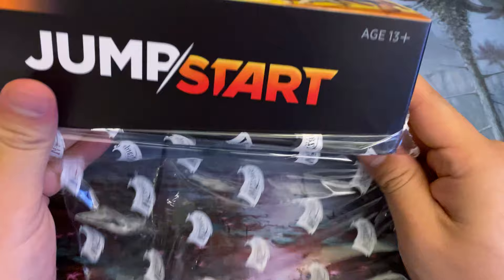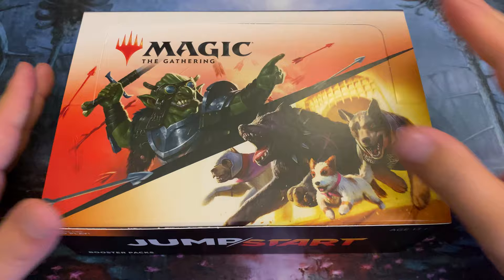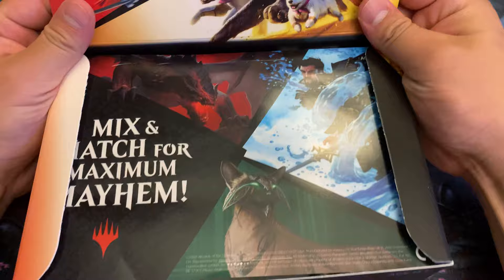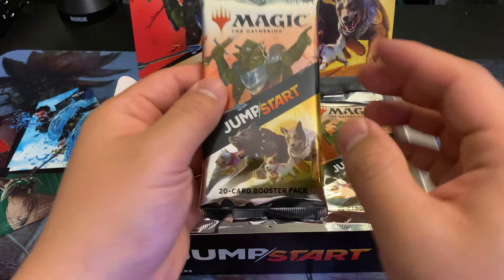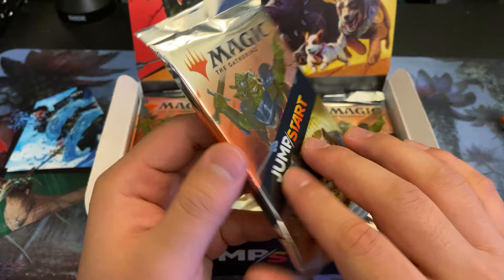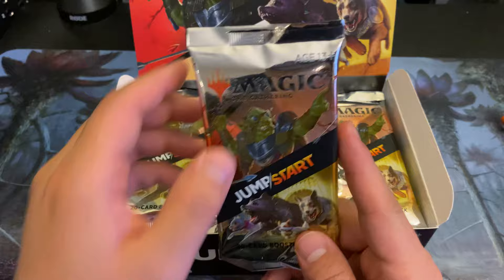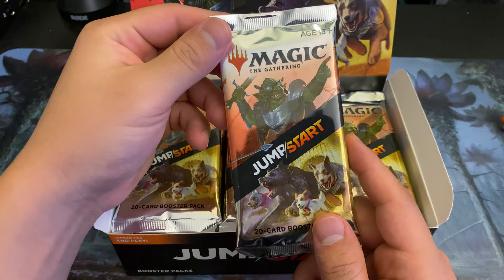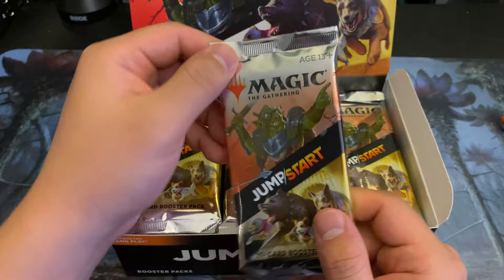Here we are — Jumpstart. These booster boxes have the same number of packs as Commander Legends: 24, with 20 carded packs. It's kind of cool that the reprint has finally hit and we now have enough packs and boxes to get these to a real price. Target and Walmart have been offering four-pack bundles for about $20 — so around the $5 to $5.50 range per pack. But boxes were $170 on TCG player at one point. Today, as we're doing this video, they've reached an equilibrium at $128, and we should be expecting these to drop even more over the next couple of weeks. That is actually a great thing. Let's get to opening and we'll keep talking.